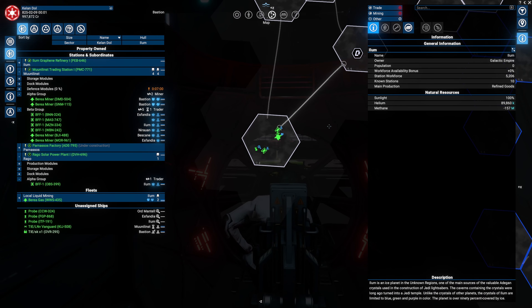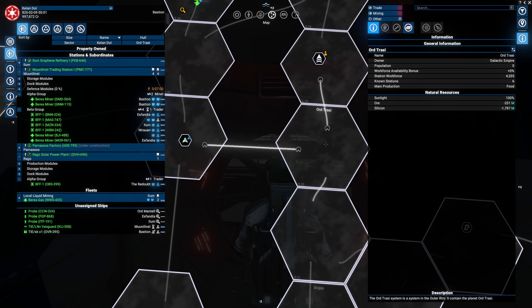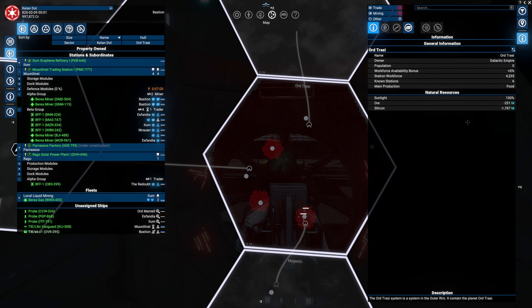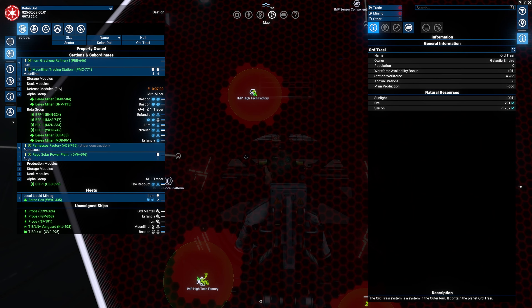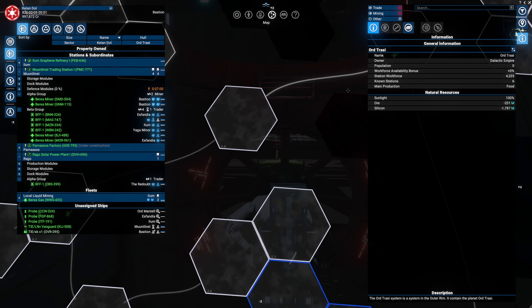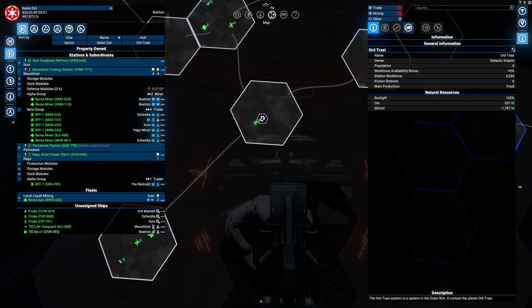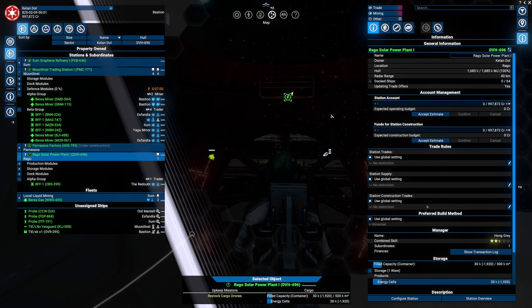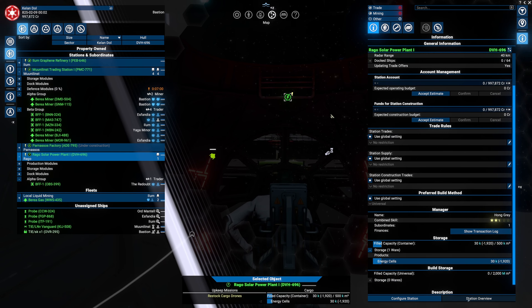Where can we build a silicon wafer facility? Odd Trussi has the highest yield of silicon, so if we're going to build a silicon refinery it's going to be in that system. That means we also need to start distributing energy - I'm not going to be happy about it, but it has to happen.